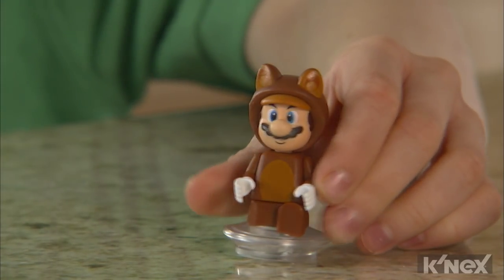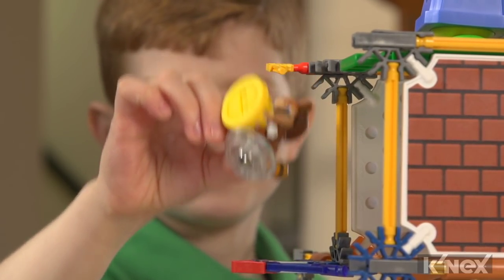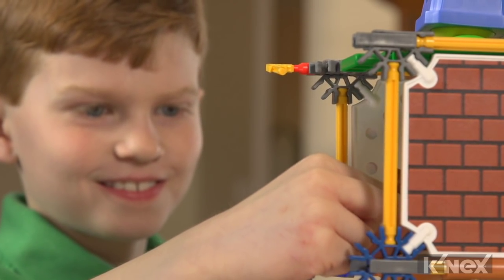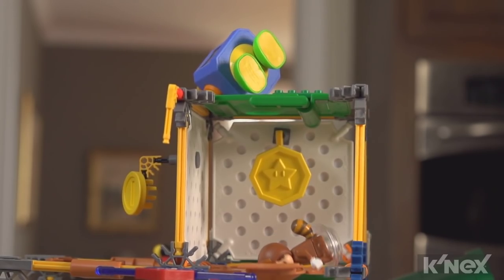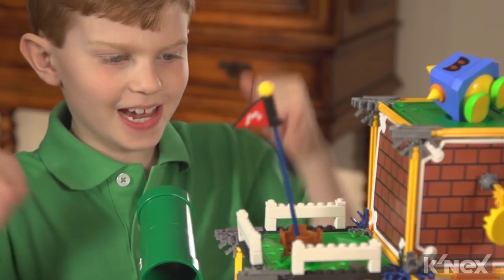In this set, build Tanooki Mario and make your way to the top, collecting coins as you go. Find the hidden secret room to grab the star medal, then launch Mario up to defeat a Prongo. Pop up the gold flag and you've completed the level.